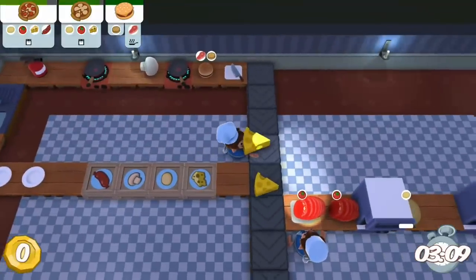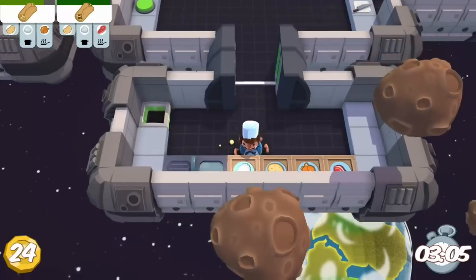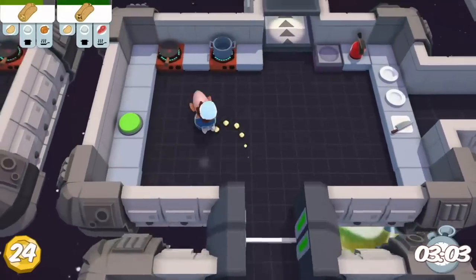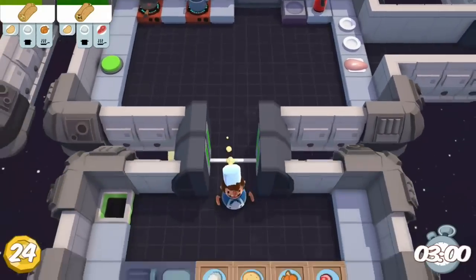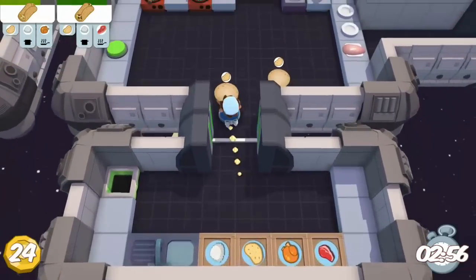For the space levels, these weren't too terrible once you got used to them. The biggest thing is making sure you have one chef going. In some cases you can only have one chef access the ingredients, so pretty much grab a whole bunch of stuff, start working on it, and send it over.